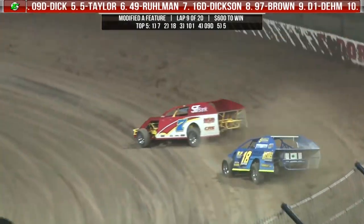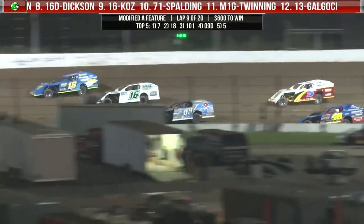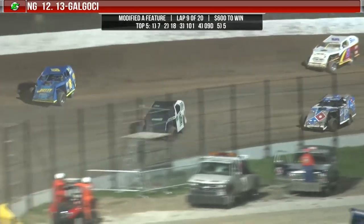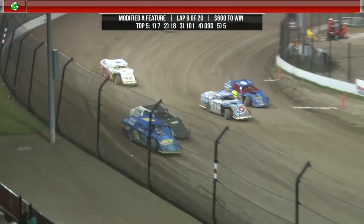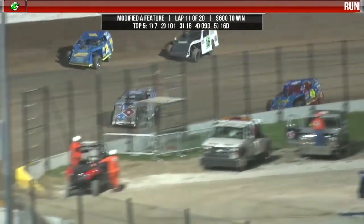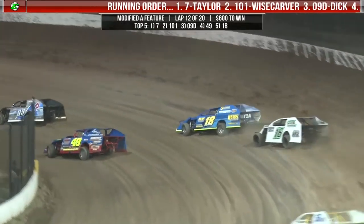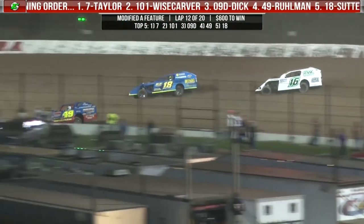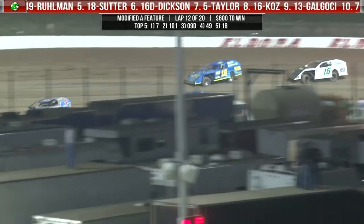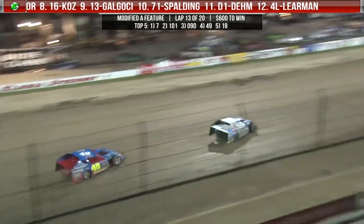First lap of the night that Evan Taylor leads. Evan Taylor your leader; Ryan Sutter now back to second — make that back to third as Weisscarver gets by as Sutter drifts high through turns one and two. We've got one off the pace and up into the wall off of turn number two. Evan Taylor sees the cross flags — we're halfway home. Good racing going on from fourth on back. Evan Taylor your leader over Jesse Weisscarver, Joel Dick, Brian Ruhlman, and Ryan Sutter your top five.